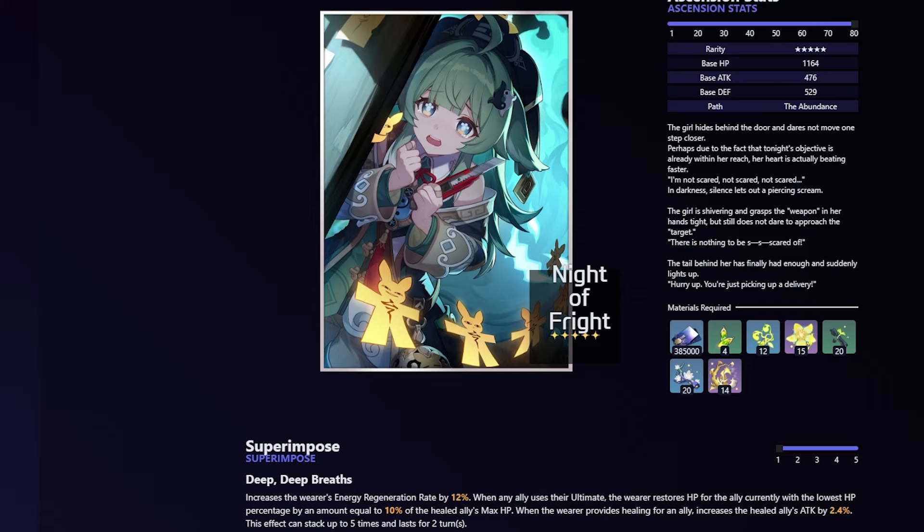Another close option is Huohu's signature light cone. It increases the wearer's energy regeneration rate by 12%. When an ally uses their ultimate, the wearer restores HP for the ally with the lowest HP percentage by an amount equal to 10% of that ally's max HP. When the wearer provides healing for an ally, increases the healed ally's attack by 2.4%, stackable up to five times and lasting for two turns. More energy regeneration rate is always nice, the healing on ultimate is useful, and buffing the healed ally's attack is very good and can stack.